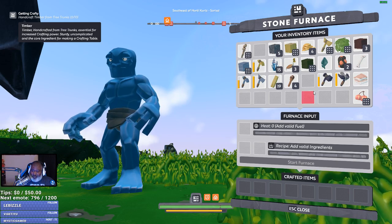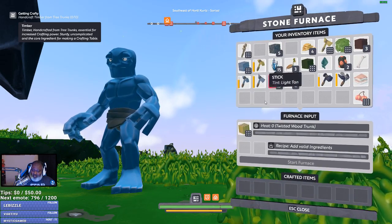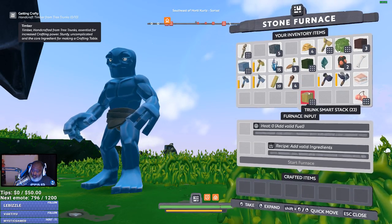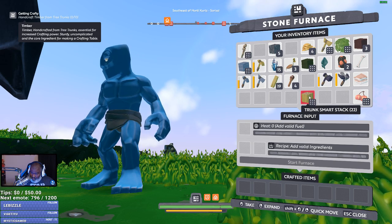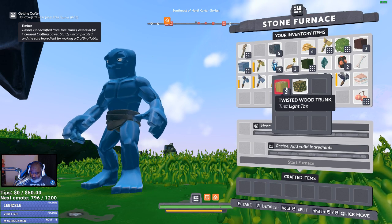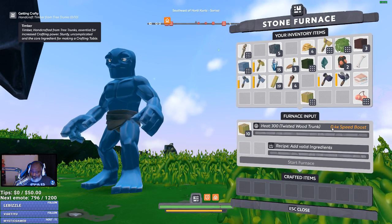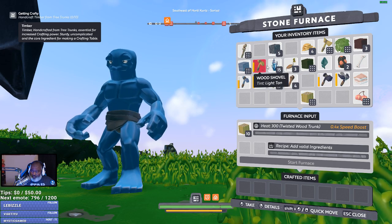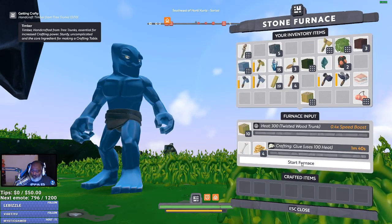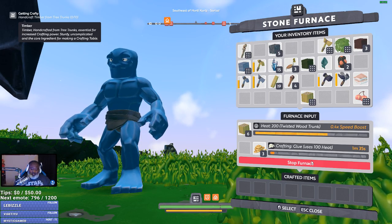I don't know the fuel. We'll just assume. I don't want all of that — can I split this? Control. Shift. Alt. Take. Expand. Aha. Split — hold right click. There we go. Sap. Got bone. And sap. Start. One minute thirty six seconds to make some glue. We got a furnace. I can also cook the meat.